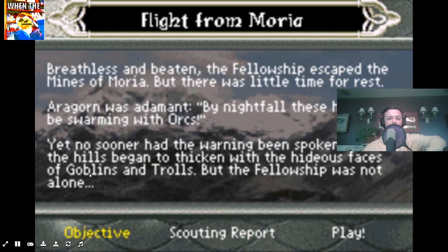Breathless and beaten, the Fellowship escaped the Mines of Moria, but there was little time for rest. Aragorn was adamant — by nightfall these hills would be swarming with orcs. And that's when Boromir, right before, would say 'give them a moment for pity's sake.' I've seen the movies many times. Yet no sooner had the warning been spoken than the hills began to thicken with the hideous faces of goblins and trolls, but the Fellowship was not alone.